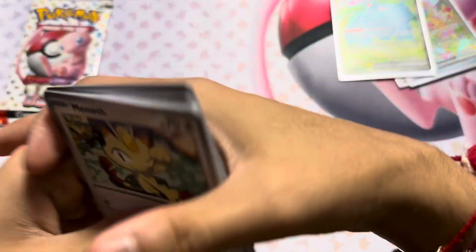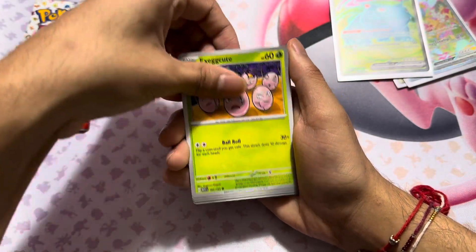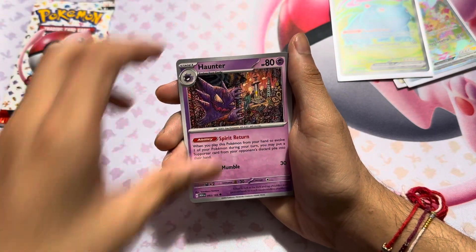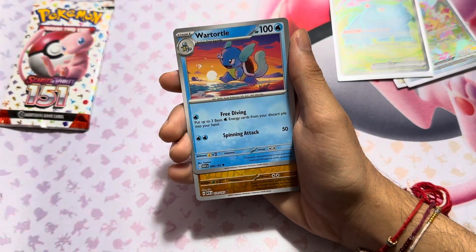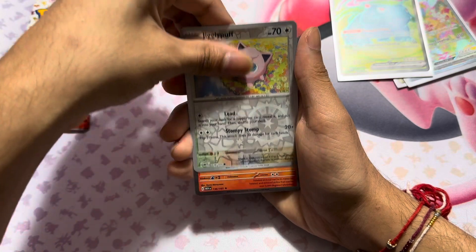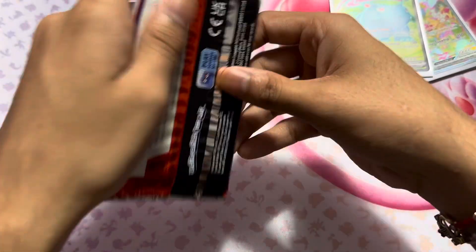Another code card. We got Meowth, Exeggutor, Clefairy, Machop, Haunter, Hitmonlee, Wartortle, Geodude, Jigglypuff, and Flareon.